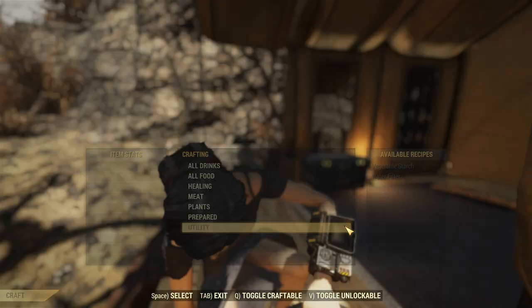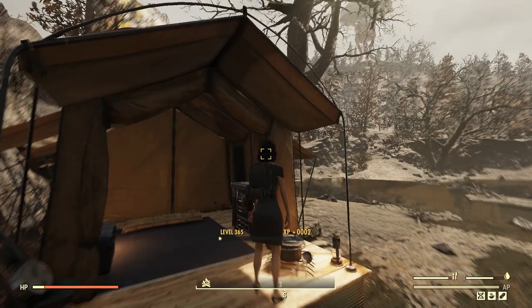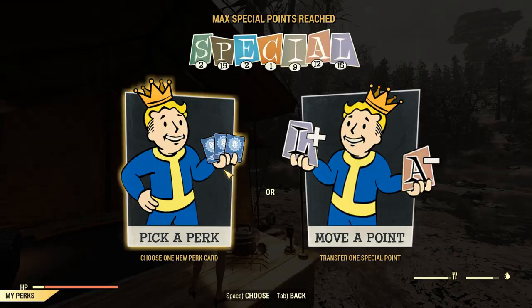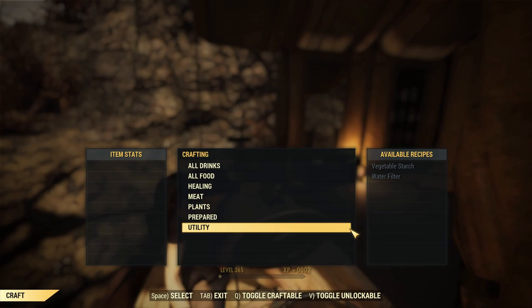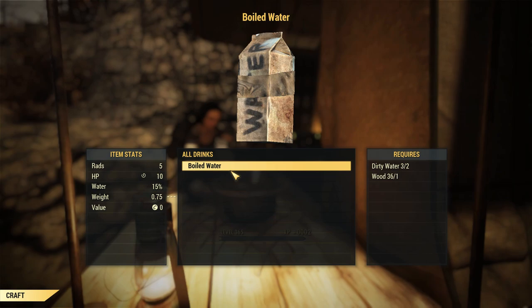If you've got a survival tent, you can shortcut the process a little bit. Provided you've got some wood, you can give yourself some boiled water, which is helpful. If you want to increase your yields of blight soup, chuck on Super Duper — I highly recommend it, because you could get yourself 12 or so units of blight soup and set yourself up for the next 12 hours.